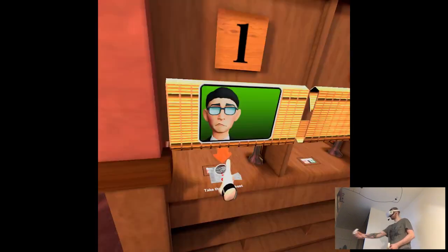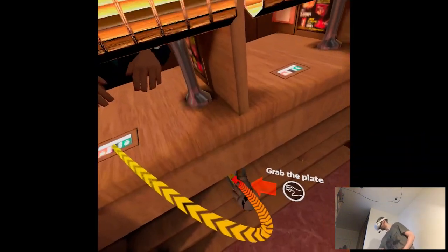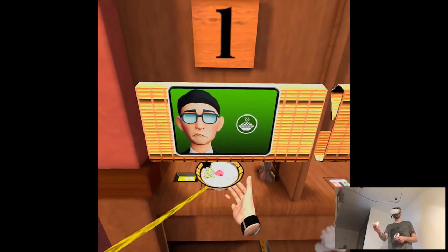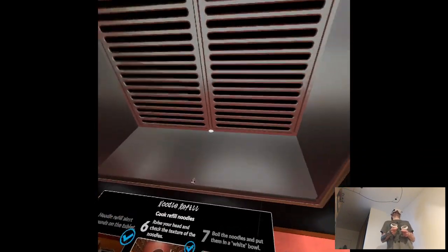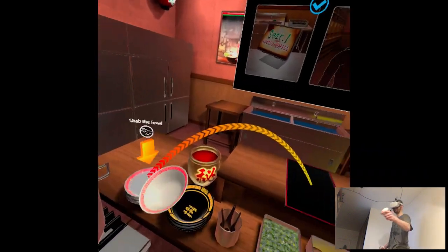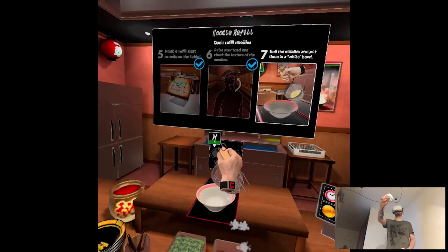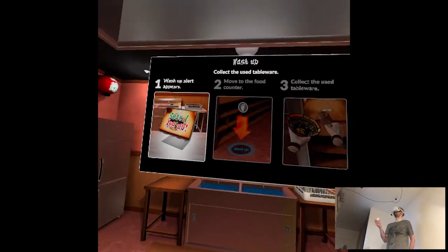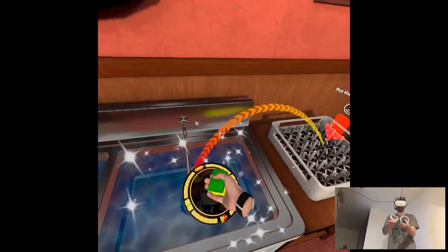Noodle refill — take the order sheet. Check the noodle refill icon. Place the basic noodle refill plate on the counter. Serve ramen. Do I have to grab this tray? If I have multiple things — bow down and goodbye. Stop. If I remember correctly we collect the used tableware. Okay, that was the tutorial. Can we start? Thank you.